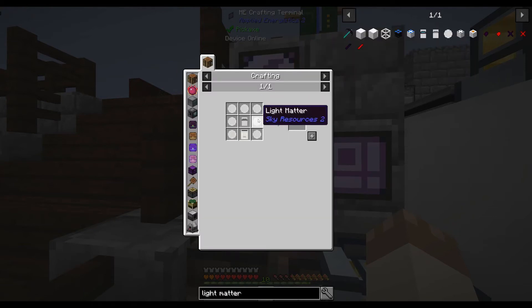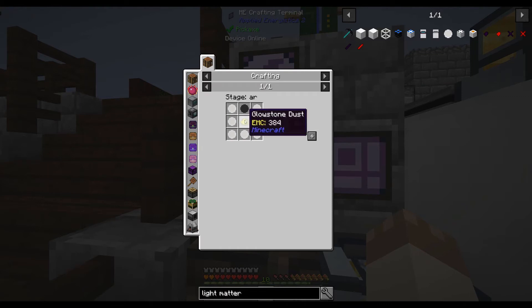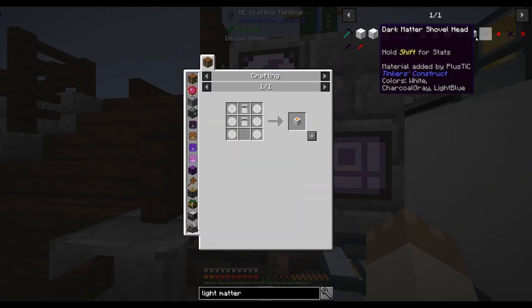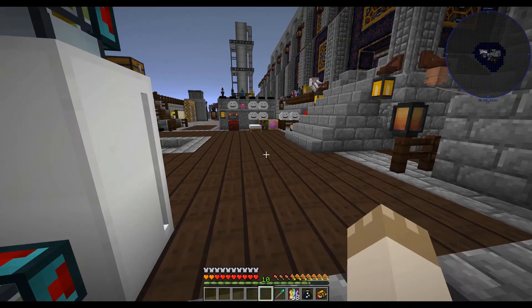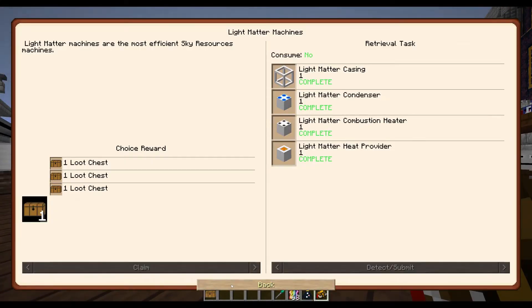We need the light matter condenser, combustion heater, and heat provider. The condenser is going to be a light matter alchemy component surrounding an alchemical gold — that's fine. A quartz amplification circuit also fine. Light matter condenser done. Hopefully 61 light matter will be enough. The combustion heater is going to be another amplification, another light matter heat component which requires a dark matter — that's fine. Combustion heater done. Light matter heat provider is two light matter heat components.